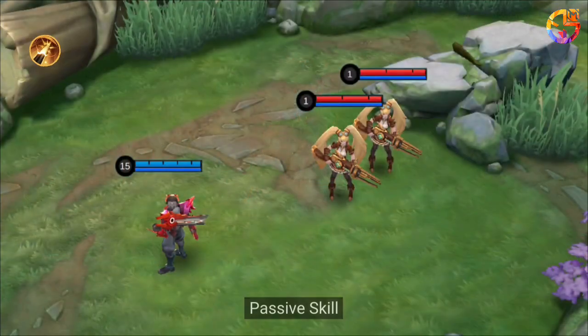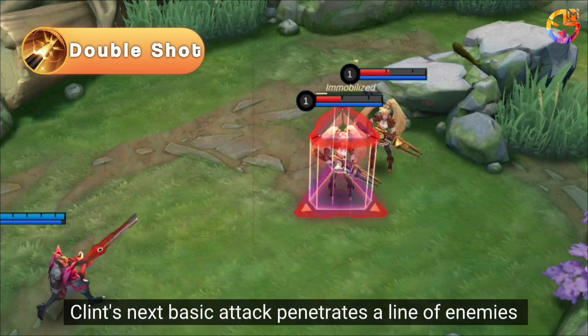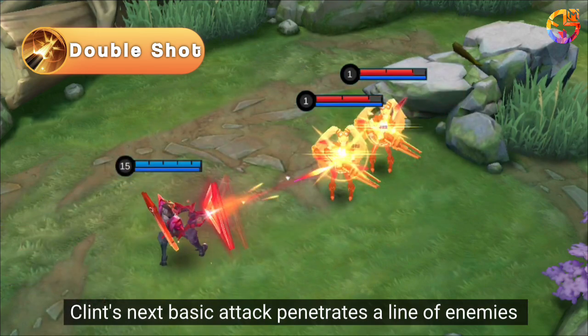Skills Explanation. Passive Skill: After each skill cast, Clint's next basic attack penetrates a line of enemies.